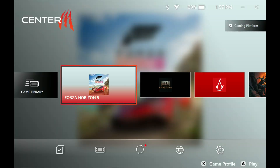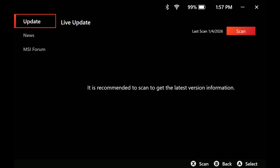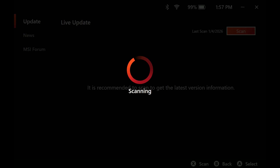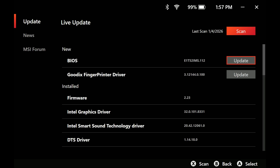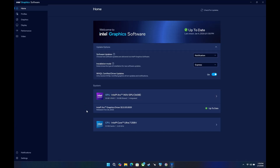In MSI Center on the MSI Claw 8, you'll see that the new BIOS update pops up. You could also use the support website to do this, but I usually prefer to use MSI Center. There's also a new fingerprint driver, but I had a little bit of issue getting that to actually install. We're pretty much going to focus on this new BIOS that ends in .1.1.2.